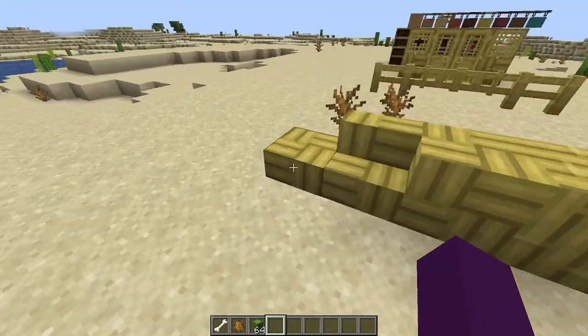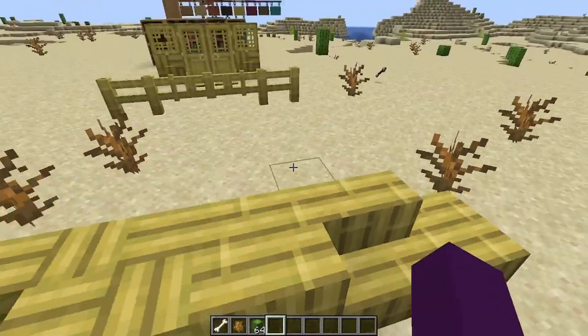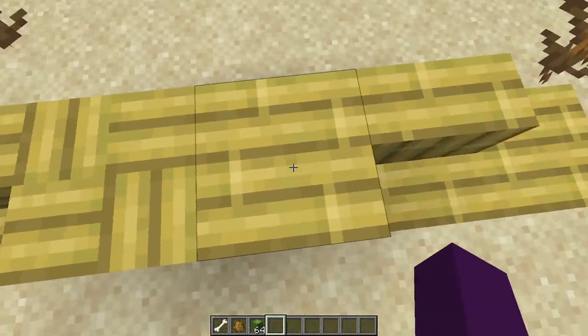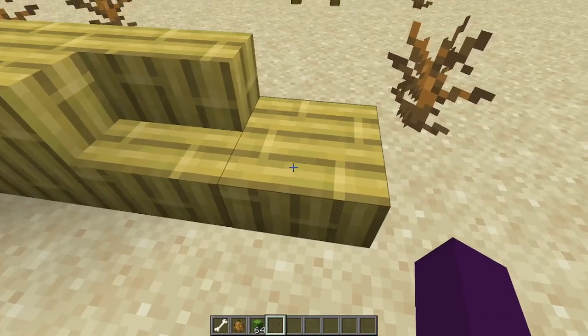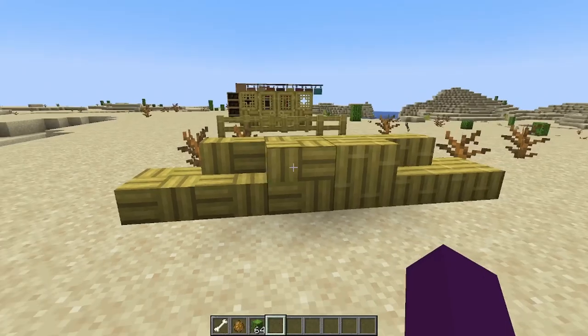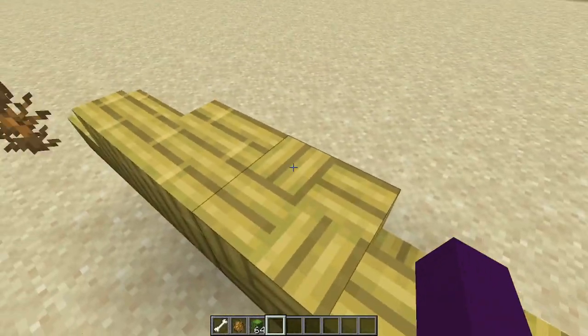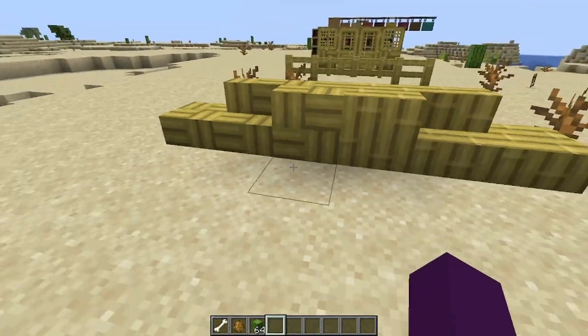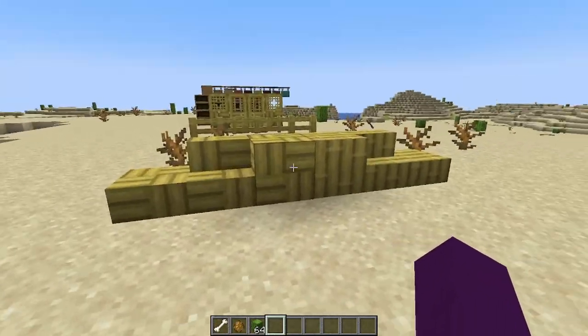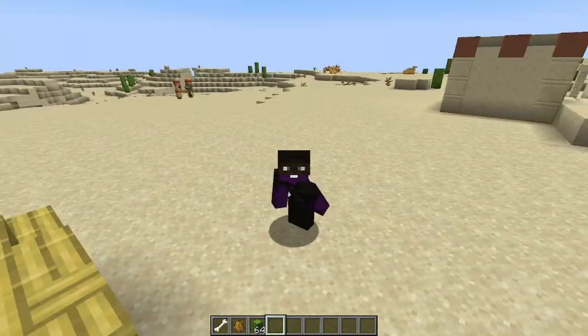Let's move on to some of the other fantastic features added in the snapshot. Starting off, we've got all of our different bamboo woods, and aren't these just absolutely gorgeous? We've got our standard bamboo block and its stair and slab variant, and then we've got the mosaic block and its stair and slab variant as well. I'm excited to use them, especially because bamboo farms are so easy to make — I will have lots of bamboo to use in all of my builds.